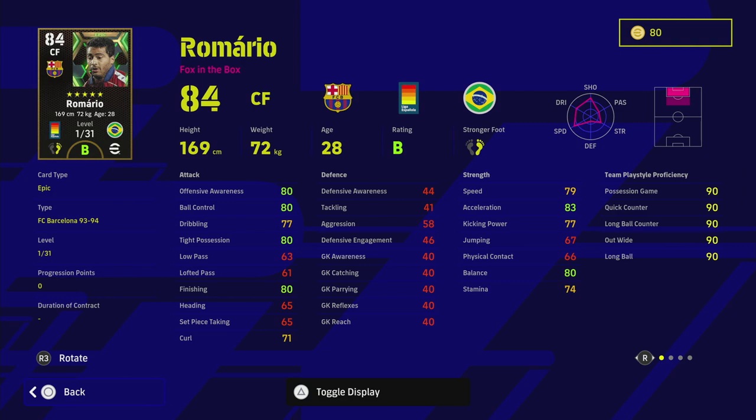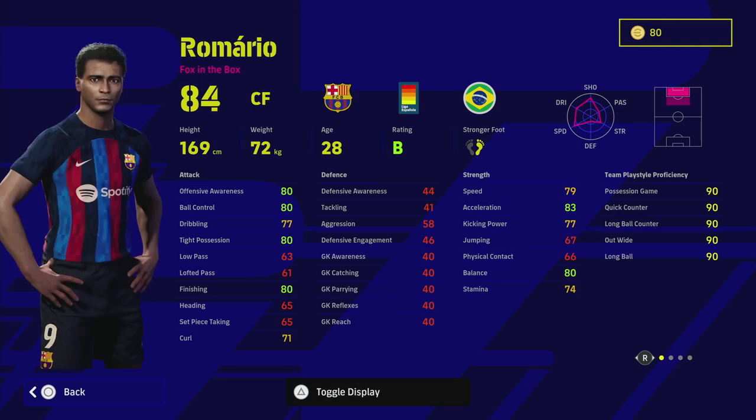Romario is probably my favorite player in the game and probably the best player in the game in my opinion, and this version of him is extremely good. Straight off the rip you've got 80 tight possession, 80 finishing, 80 offensive awareness, 80 balance, and 83 acceleration. When you're looking at a player like this, especially for a fox in the box or one of your main strikers — if you like to play a target man or a tall striker who knocks down balls.